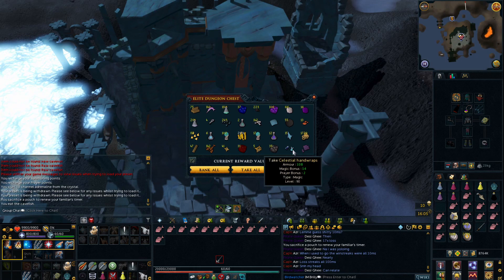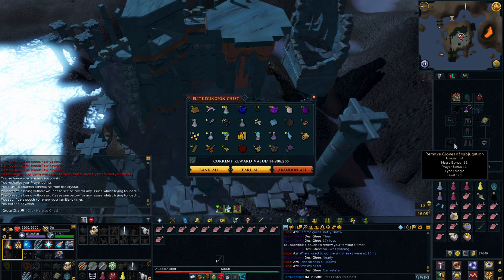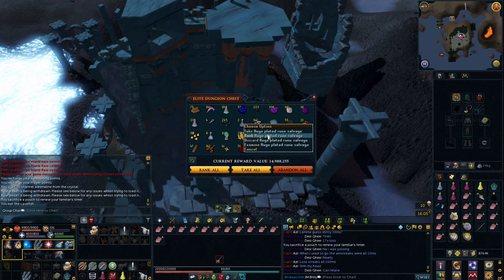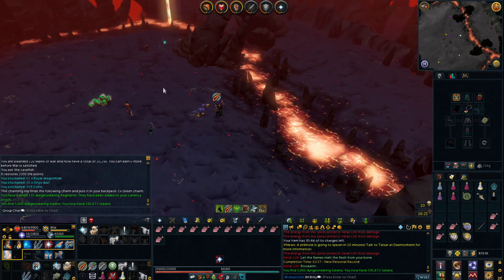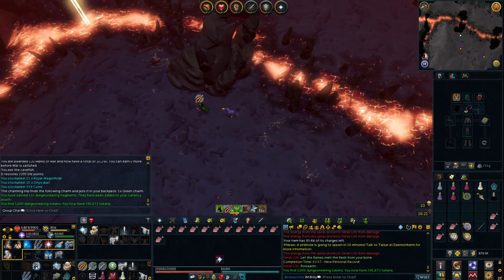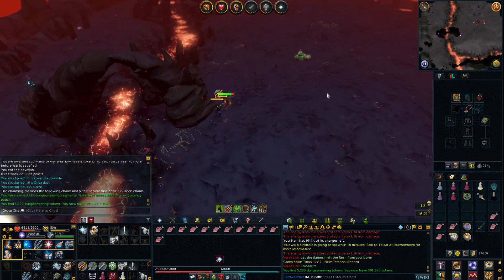Just got myself a nice pair of Celestial Handwraps — that's some nice tier 90 gloves. That's a direct upgrade which is awesome, and I'll clear that out for some more space in the bank tab. Hey, we just got ourselves another PR — 2 minutes 37 for Veracliff. Nothing particularly good for the drop, but we'll take it.